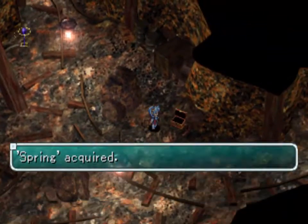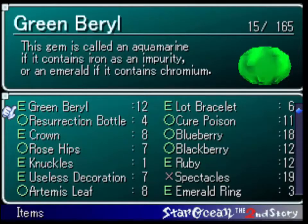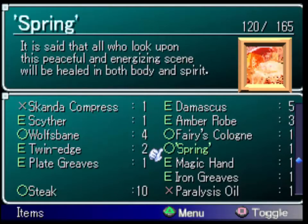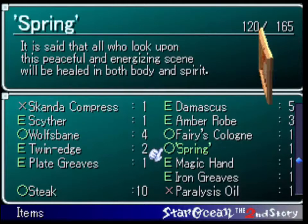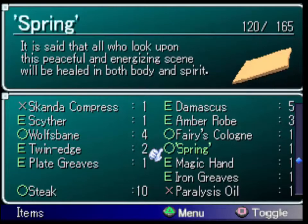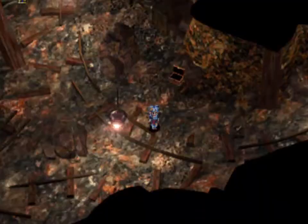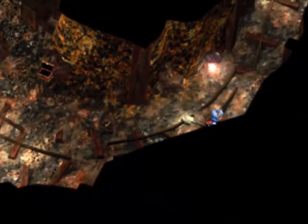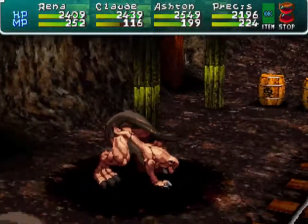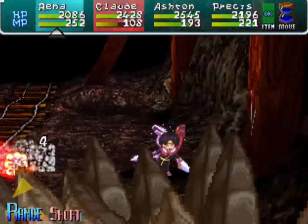There's a save point there. There's a treasure chest here containing "spring" — I don't know why it's in quotations, but this happens with a few items in the game. This one is actually pretty important. I think it heals all party members or something like that — it's actually really good, and I think it might work in battle too. We don't need it until later on disc two.